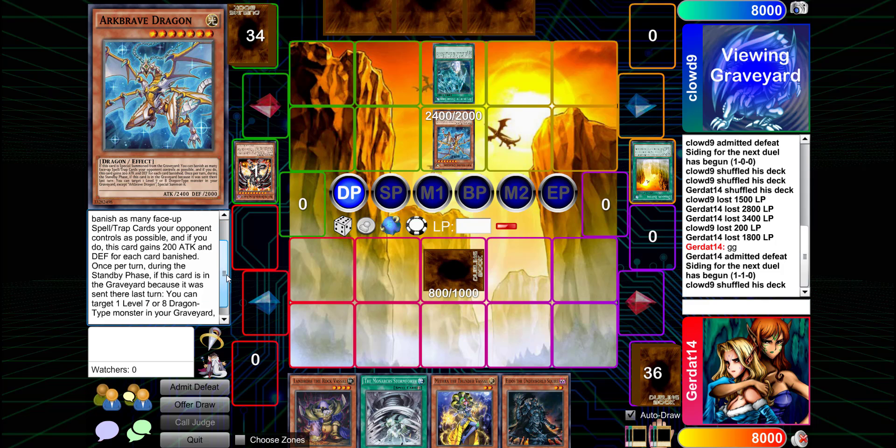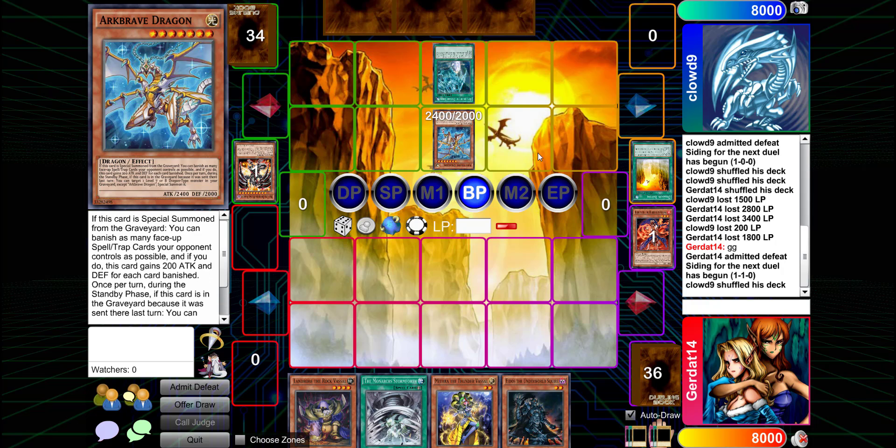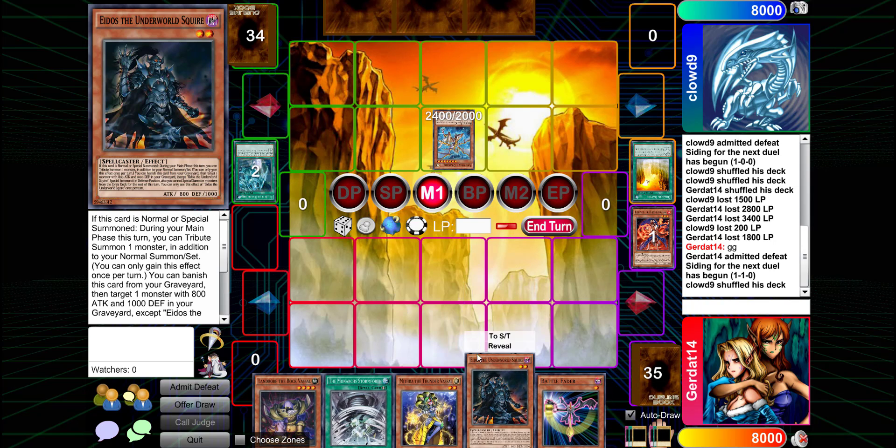I'll swing into your guy for 2400. My Barrel the Firestorm Vessel goes to the grave with no effects on death. Return of the Dragon Lords also lets me protect one of my dragons from being destroyed by battle or card effect — I just have to banish it. I haven't normal summoned yet, but I also don't have any monsters in my graveyard to normal summon, so I'll end my turn.